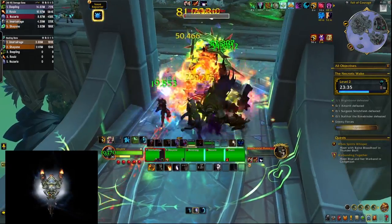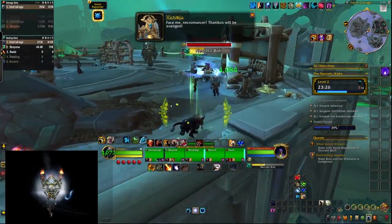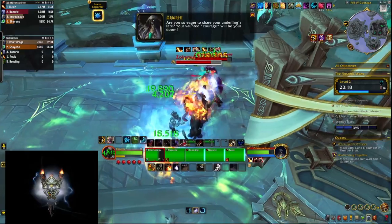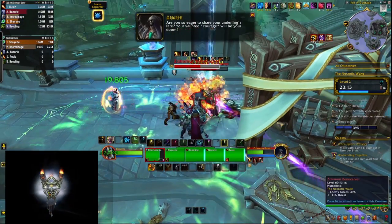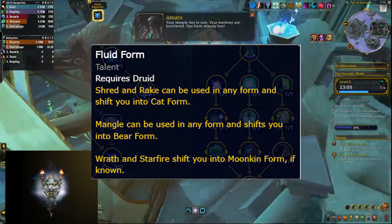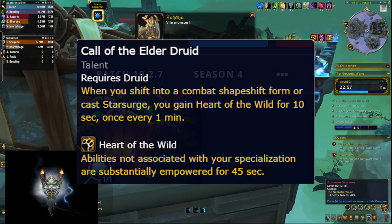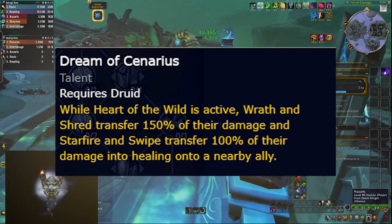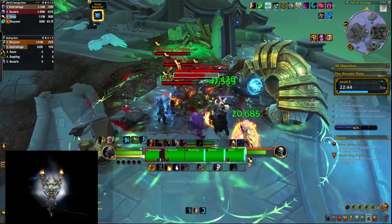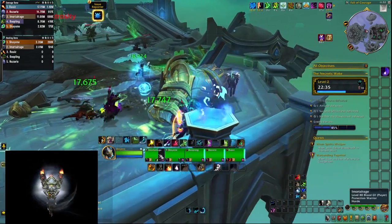Restoration Druid gets some major changes in the War Within through both the class and spec trees. Adaptive Swarm is gone, Moonkin Form is gone completely, and Flourish now shares a node with Photosynthesis. New talents include Fluid Form, which automatically shifts you into Cat Form every time you cast Shred or Rake — and that feels pretty damn nice. Even better, shapeshifting now grants Heart of the Wild for 10 seconds every one minute, and all damage done during it is converted to healing through the Dream of Scenarios talent. Even without hero talents, this feels great and connects nicely with the hero talent trees.